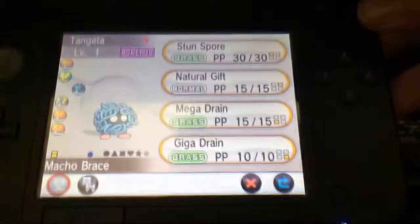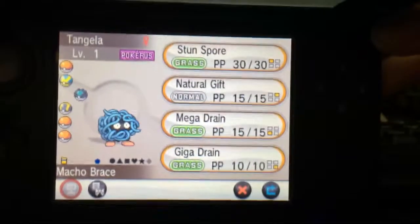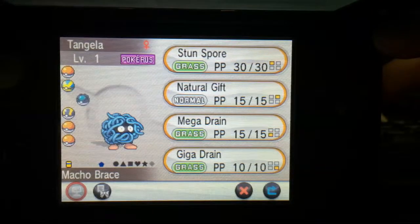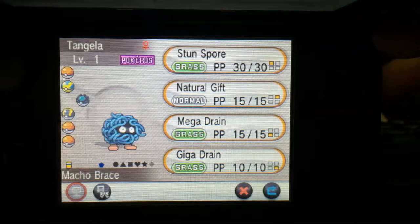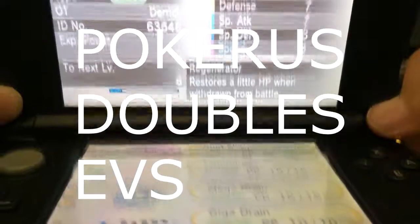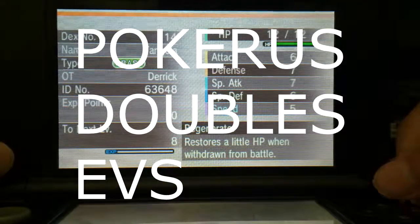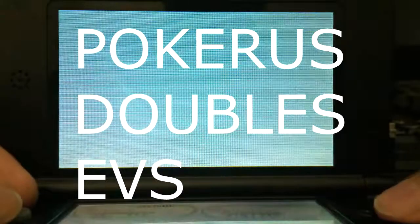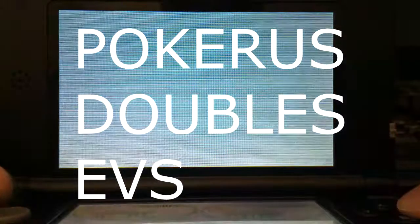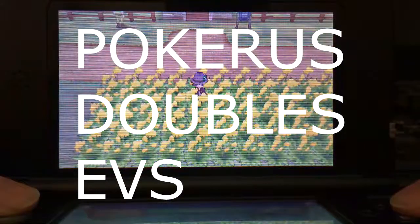Now let's take a look at my Tangela's stats. It does have Pokerus — you might not know what that is, but it's a condition your Pokemon can get from battling wild Pokemon. It's fairly rare, but you can also get it from trading, and you might find one in your PC box. This condition doubles your EV training values. So if you battle a Hoppip that normally gives one Special Defense EV, Pokerus doubles it to two EVs.